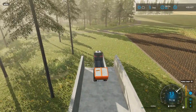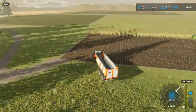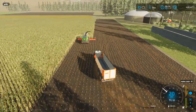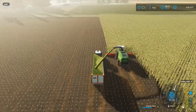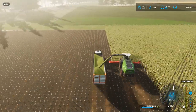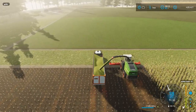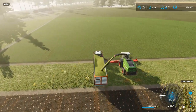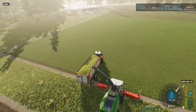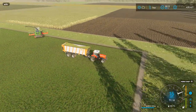One down, many to go. Let's get this field chopped up — pack it in, roll it, then get it covered. Growing up, I believe the biggest chopper we had on the farm was either a two-row or a three-row pull-behind. It did not go near as quick as this one runs. It must be really nice to have in real life — it would take no time at all to go through a big cornfield.